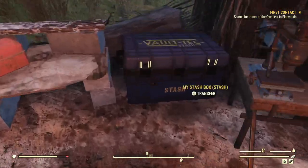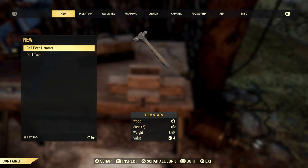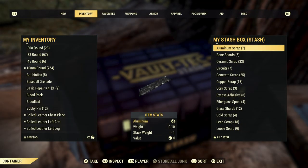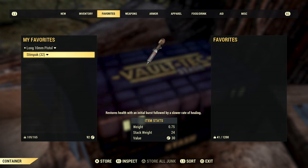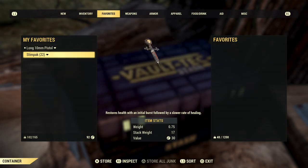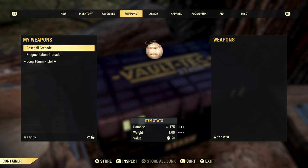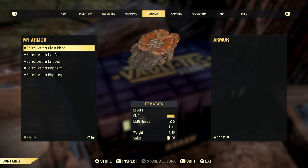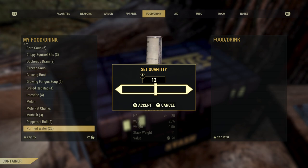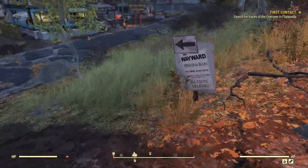We picked up some more things to scrap. Store all our junk. Stim packs can be pretty heavy — we really don't need 32, probably just need about 10. Let's store 12 more. We'll sell the weapons. Let's store the purified water. There we go — cut our weight in half. Let's make our way down to Flatwoods. Still got our trusty 10 mil.